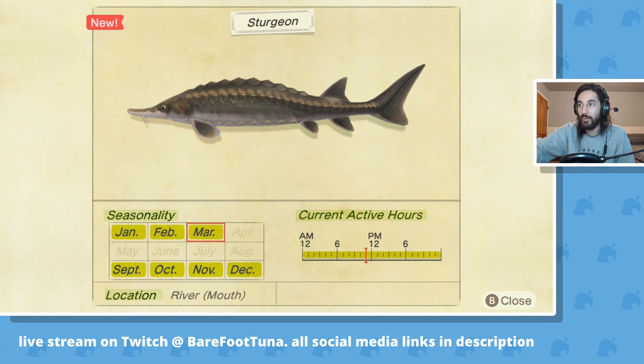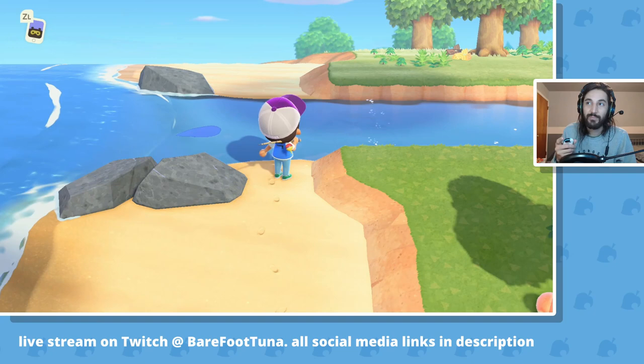Hi, welcome to the channel. This is how you catch a sturgeon fish. The active hours — it's available all day, 24 hours a day. Location: the river mouth. The river mouth is where the river meets the ocean, in between these rocks.